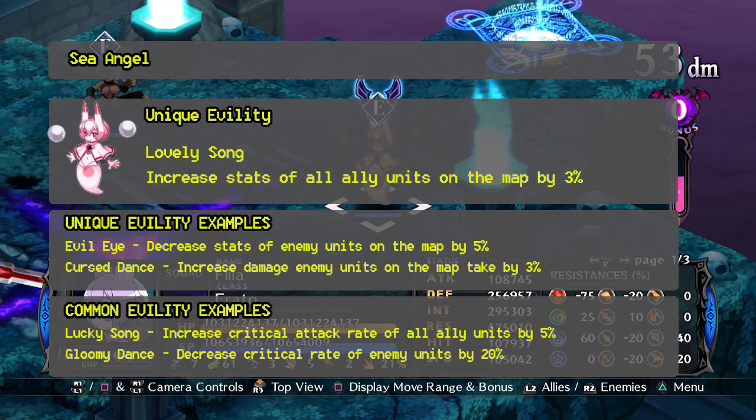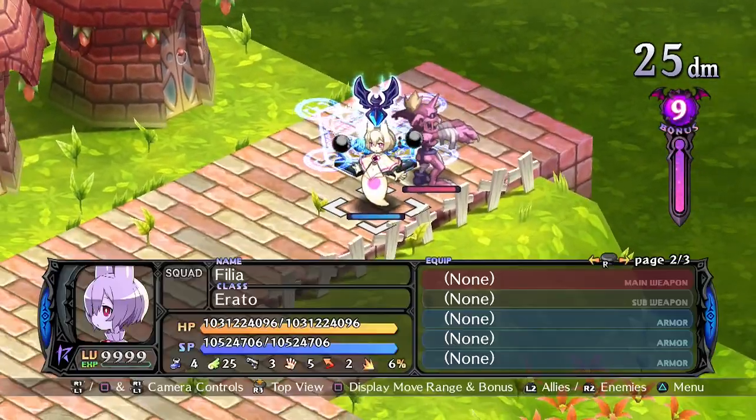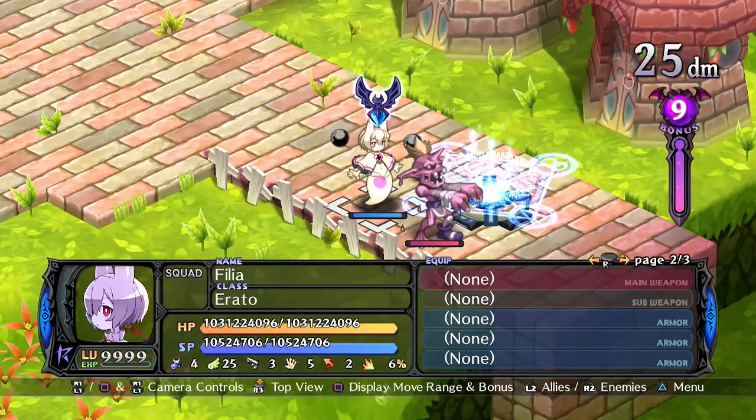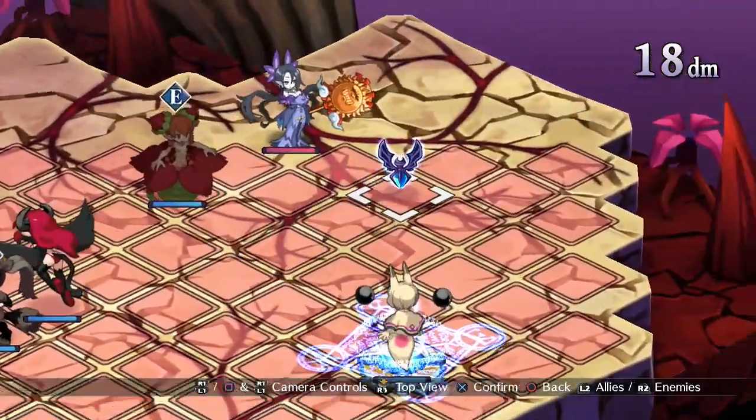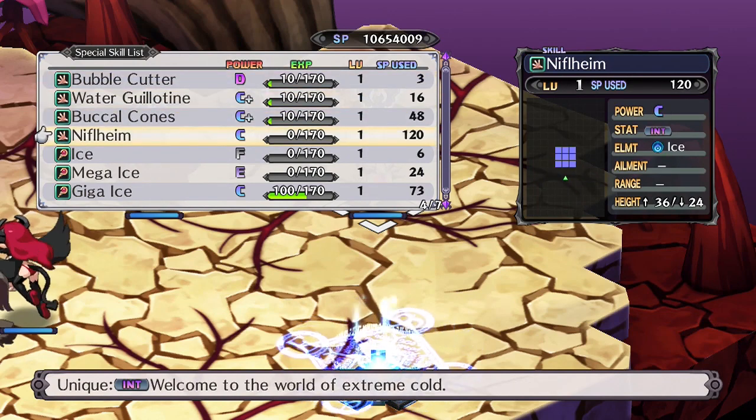Sea Angels have rather poor defensive stats, their speed and HP being very low, and their defense not being much better. They have slightly better intelligence and a high resistance, so you're going to keep them out of harm's way and cast spells and healing at a distance.